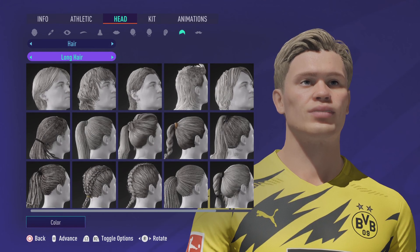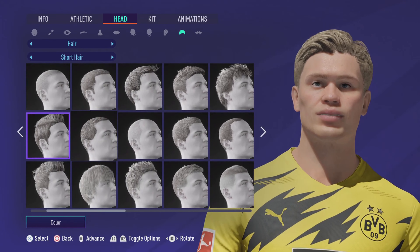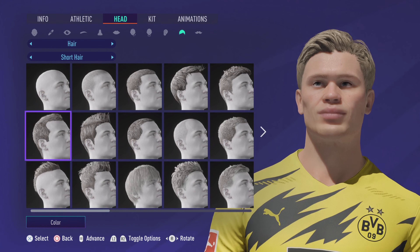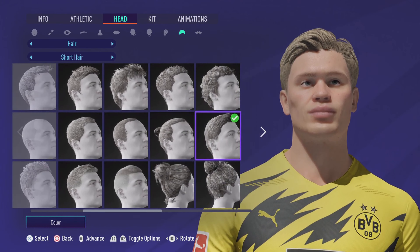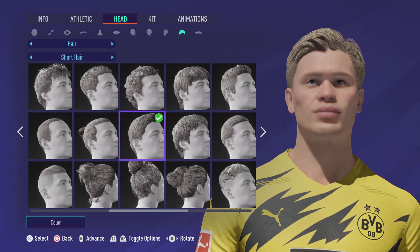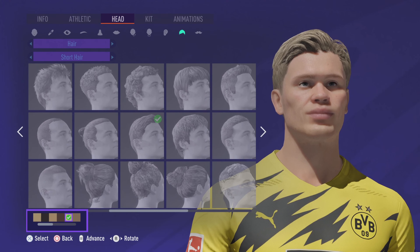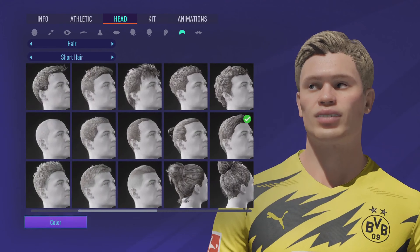Now the hair — I've gone with short hair. There wasn't really a hairstyle that was absolutely perfect, but we've chosen this one here. It's quite nice. And the color we went for was basically the blondest available, so we went with that one there.